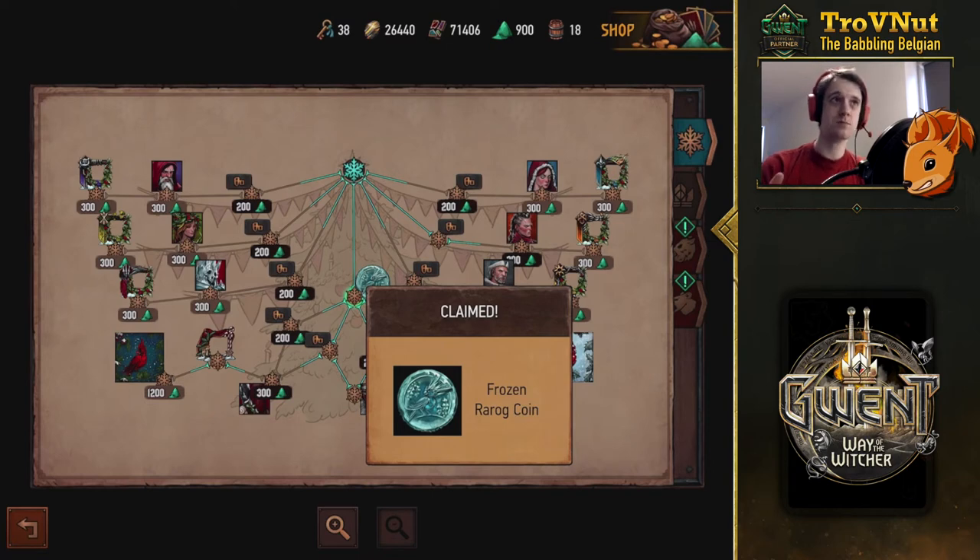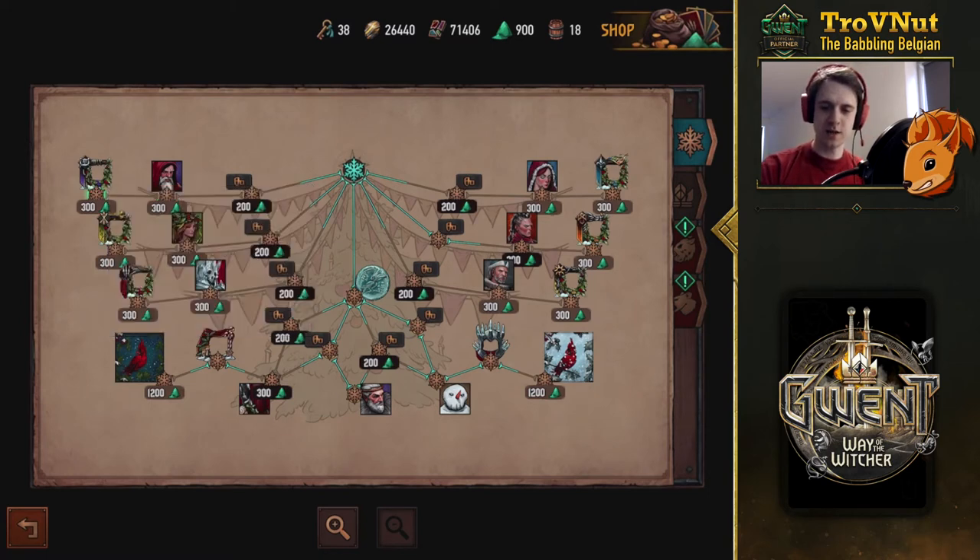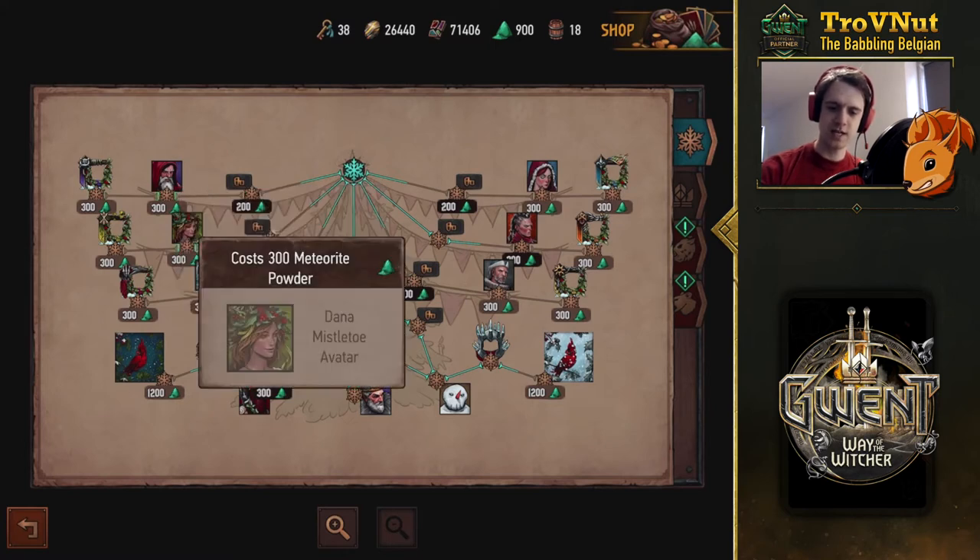They've also added new avatars — specialized versions of the basic avatars for each faction — as well as new titles and new borders, which are adorned versions of the specialized borders. Those are the ones you get when you reach around 500 or 1000 wins for each faction, but adorned with a little bit of snow and a little bit of thistle. All very nice.